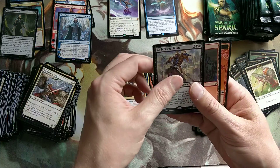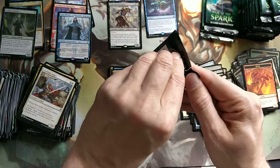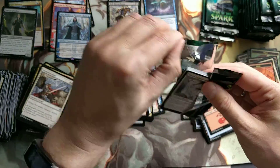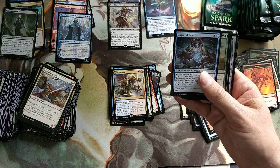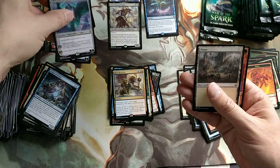We got a God - God Eternal Bantu. That's two gods now and one Finale. So it looks like we're gonna go God box. Interesting - God box. Ugin the Ineffable.